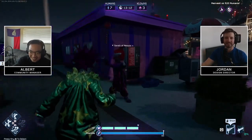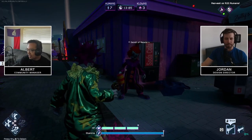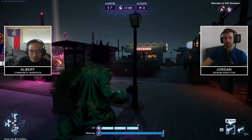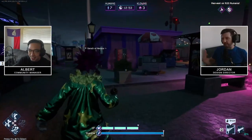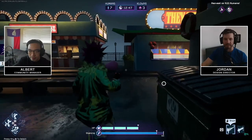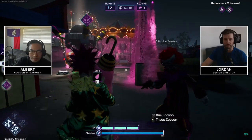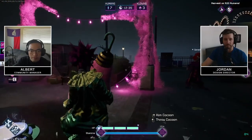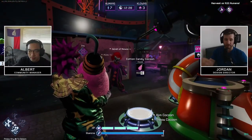Okay, so clowns - we have the 15-minute timer, and we have the cotton candy cocoons kind of all around. As a clown you're getting into the match - the humans are there obviously, but they're gonna be sneaking around. You'll notice that there are cocoons left over from the earlier portion of the invasion. These stray cocoons are scattered around, randomly placed in different spots, just kind of all over the place.